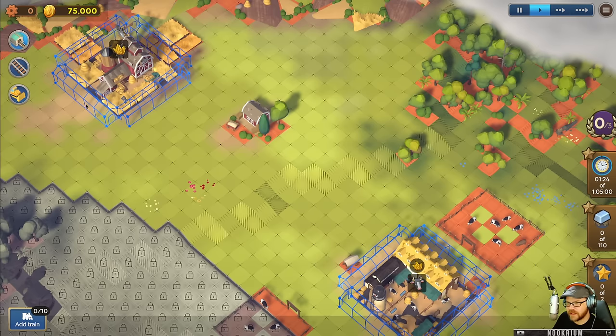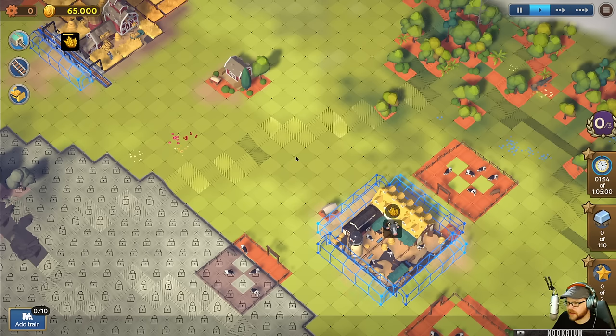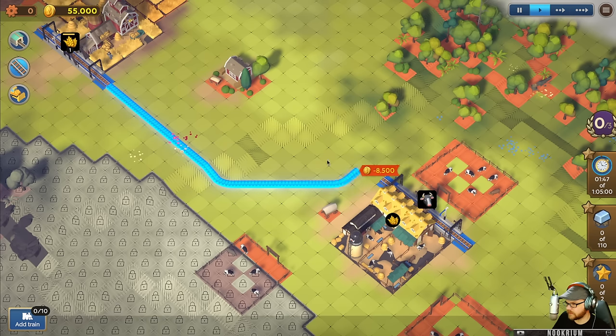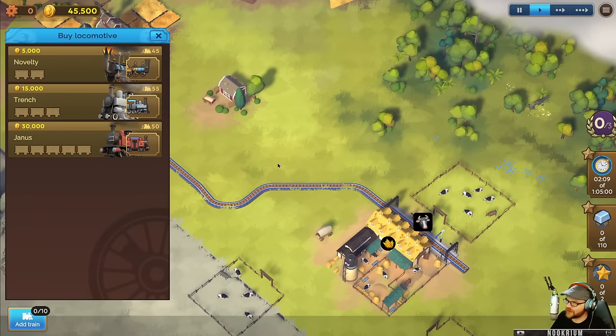Let's go ahead and get our station in right about there. We can do double stations if we want double tracks, but we don't need that yet - we've only got 65,000. We'll put in another station and go from here to the cows, build our track like that. We don't want to go through that poor guy's house. There we go - track.